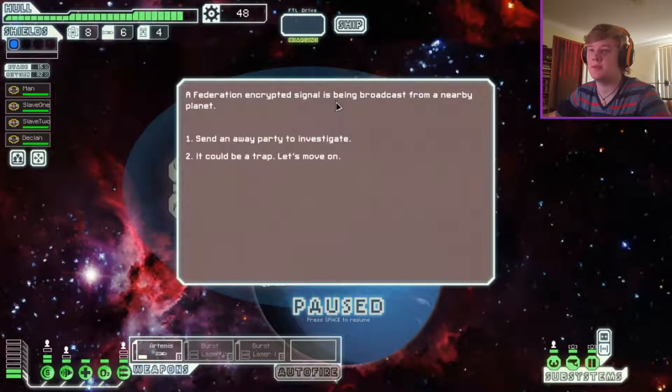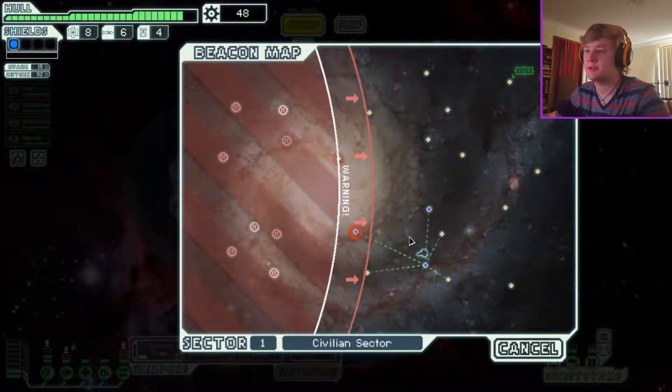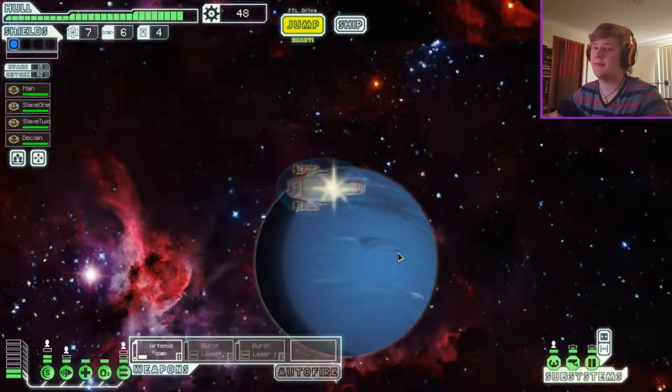A Federal encrypted signal is being broadcast from a nearby planet — send an away party to investigate. You find a secret Federation outpost, but it appears the rebels found it before you. The place is empty and fake bloodstains can be seen in the living quarters. Damn. You find the encrypted signal emitter and shut it off before leaving.